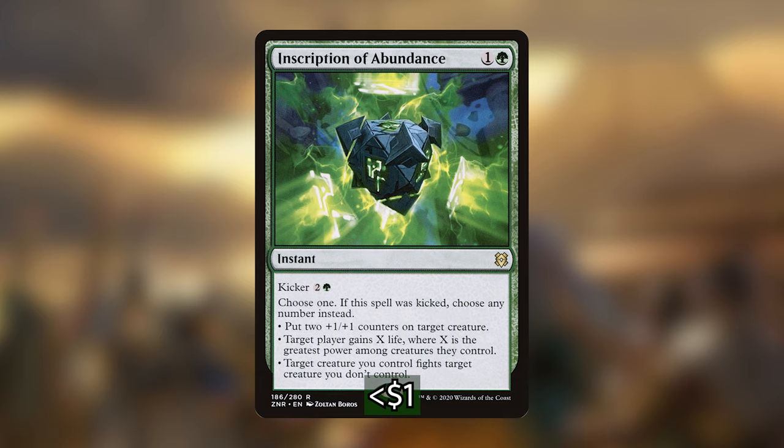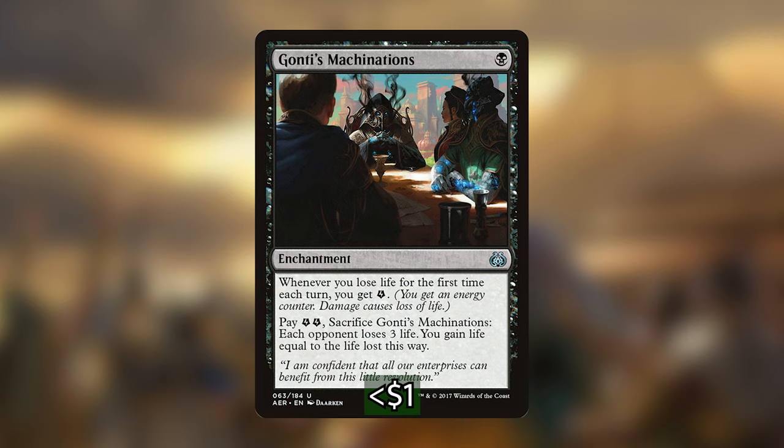Finally, the last card I'm putting into the deck is Gonti's Machinations — an enchantment for one measly black mana. Whenever we lose life for the first time each turn we get an energy counter, and we can pay two energy counters and sacrifice Gonti's Machinations to make each opponent lose three life and we gain life equal to the life lost this way. For a one-mana investment and two energy counters, our opponents each lose three life and we gain nine life, which we can then translate into counters on our creatures. Green and black is really good at getting things back from the graveyard, so we can use this multiple times throughout a game.